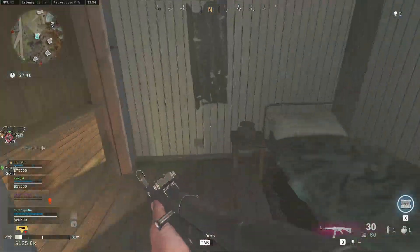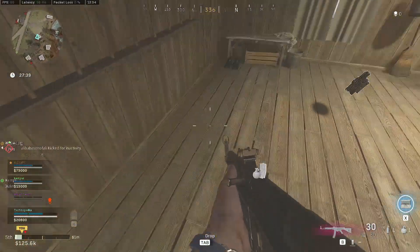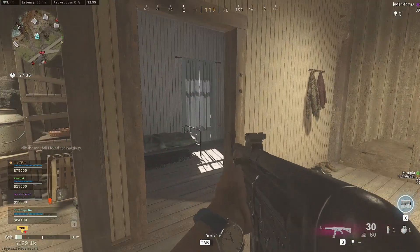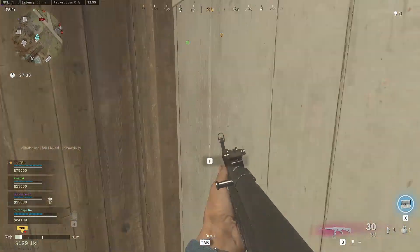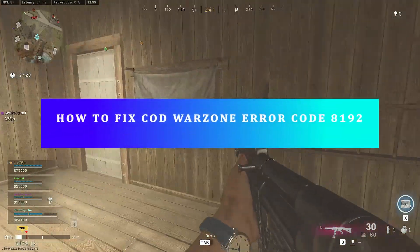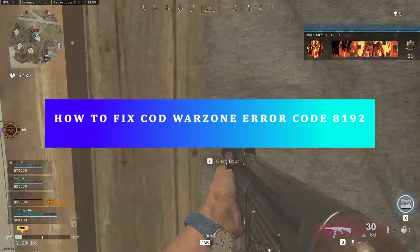Error code 8192 is probably the most troublesome right now. This error code typically means the player cannot connect to the game due to an issue with the server. This usually happens after a patch or major update comes out. In this video, I will teach you how to fix COD Warzone Error code 8192.